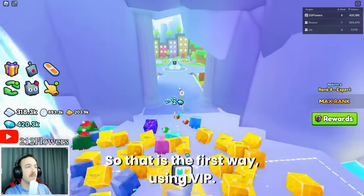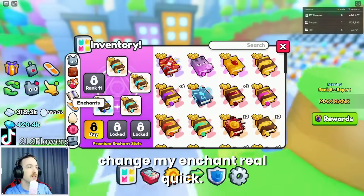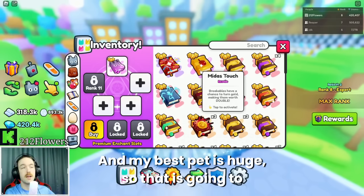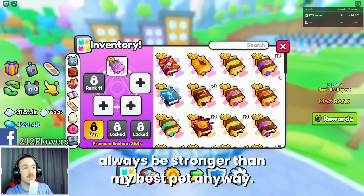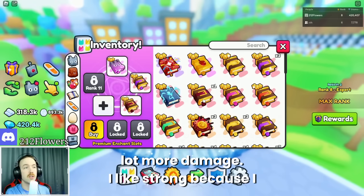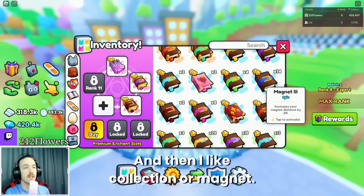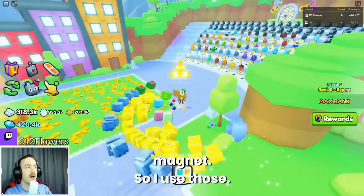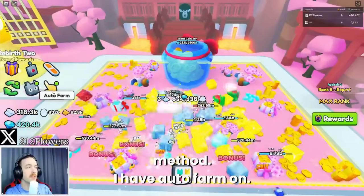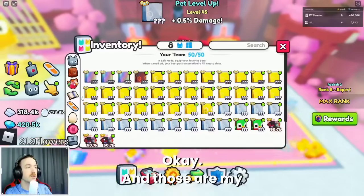So that is the first way using VIP. The second way is you're going to have your team. The enchants I like to use are: exotic pet, because that increases the strength of my best pet by 150% and my best pet is a huge; crit, because that gives my pets a lot more damage; strong, because I want my pets to do a lot of damage; and then collection — or magnet, I always say collection but it's magnet. So I use those, and then I come over here to the strongest world.